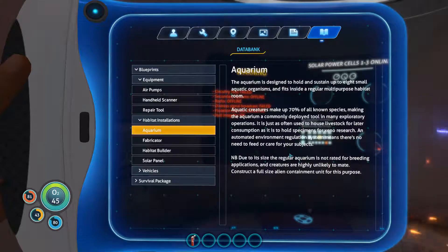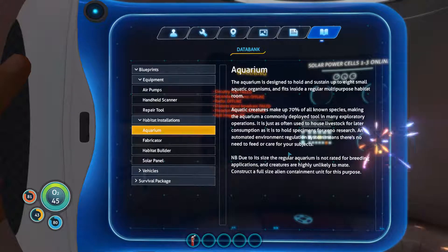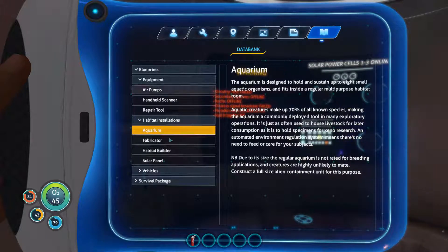The aquarium is designed to hold and sustain up to eight small aquatic organisms, fitting inside a regular multipurpose habitat room. Aquatic creatures make up 70% of all known species. Isn't it convenient that all this stuff is specifically designed to deal with an aquatic environment? The Aurora was built for a phase gate installation, after all.